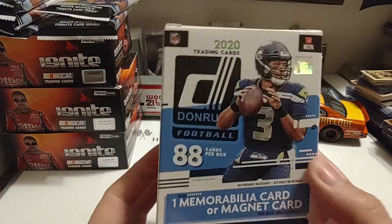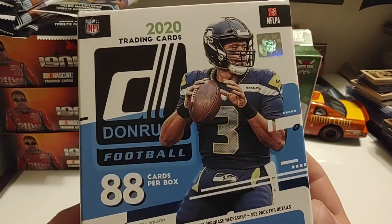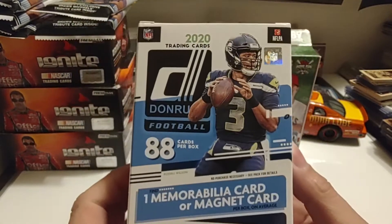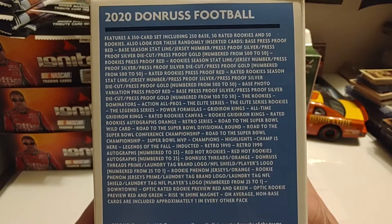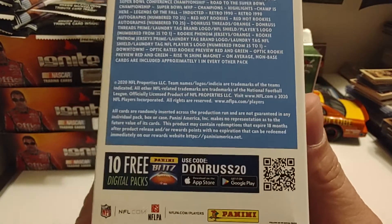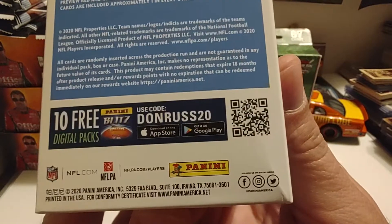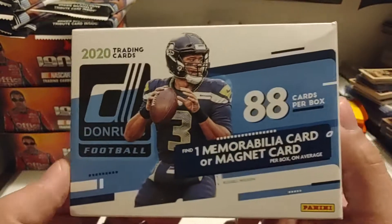So we got the overwrap taken off. Who do we have there? I don't know my NFL players, so I apologize. I can tell it is a Seahawks player. It just kind of tells you what you can pull. There's your Panini social media information again, some kind of code — you can get 10 free digital packs.